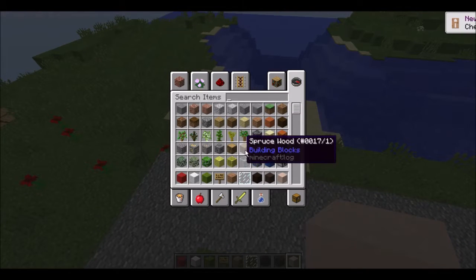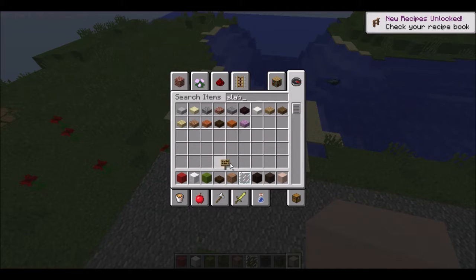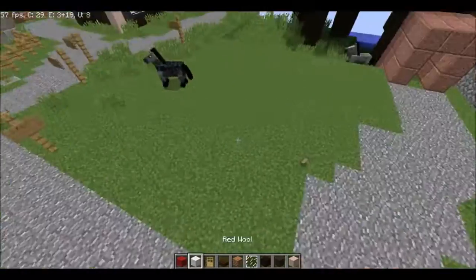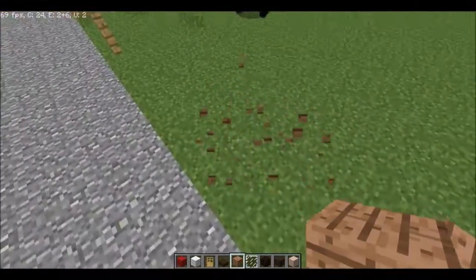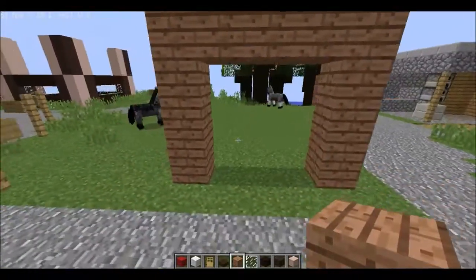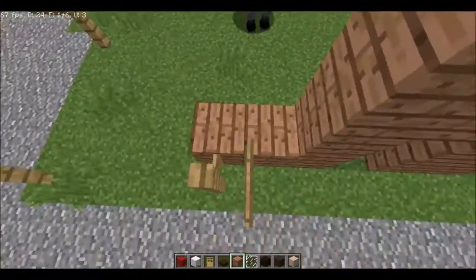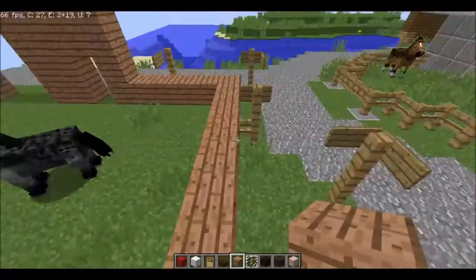I want to make it with some spruce slabs and a door. If we work jungle this way I want a big garage right here and then a normal house right here, and we will make a little bit of a residential area for the city, because I think it needs a little bit of sprucing up.